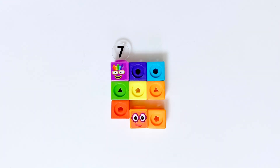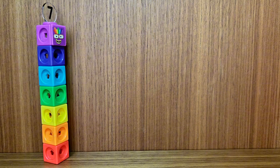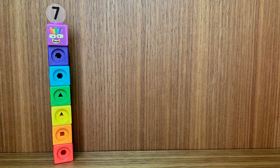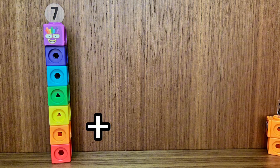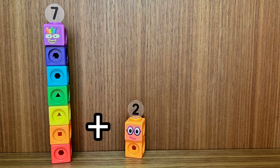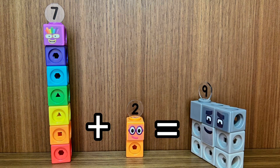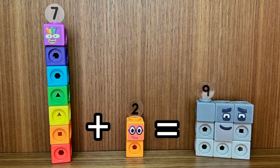Seven plus two equals nine. That's correct. Seven plus two equals nine.